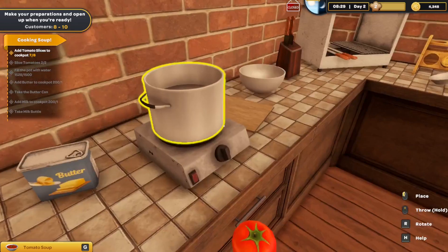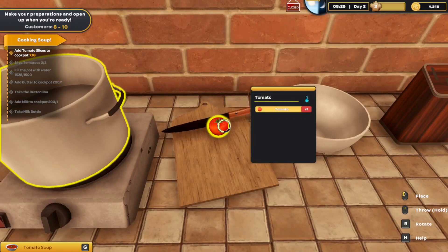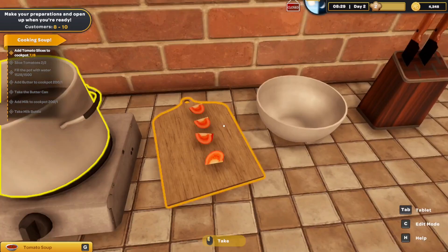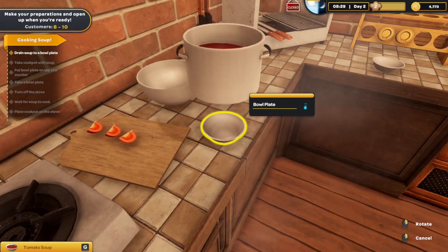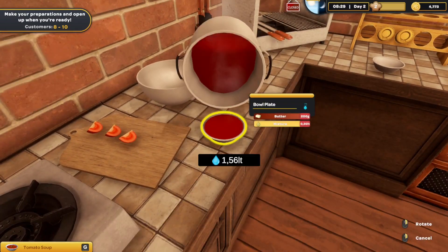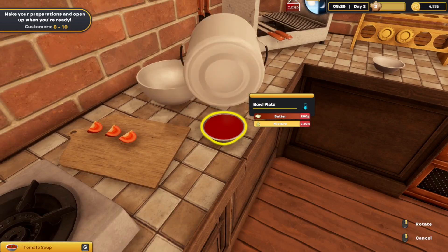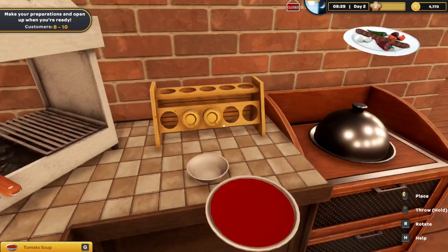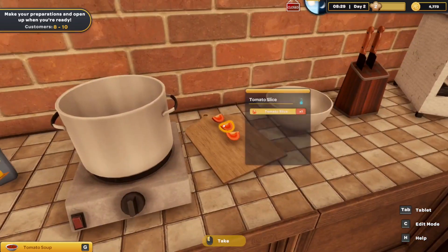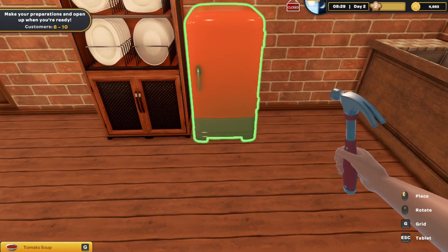Oh no! We lost a piece of tomato! Why are there only seven? Let's do like this... here, here, here, and place it. Fantastic! The soup is ready. Yay! Let's just place it here. Turn it in. Perfect.